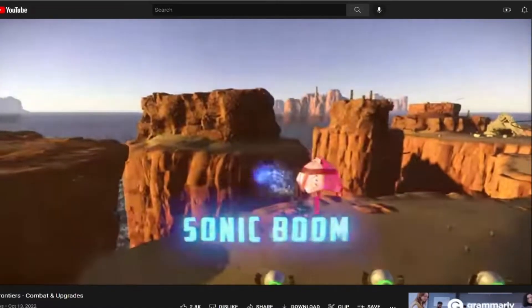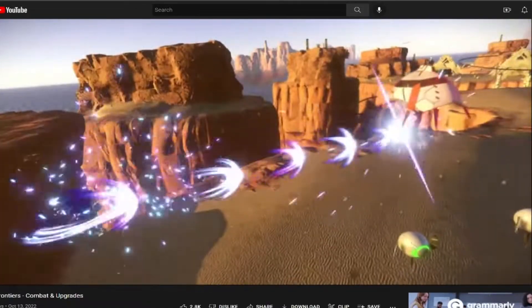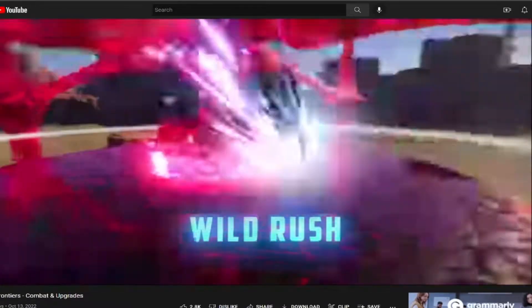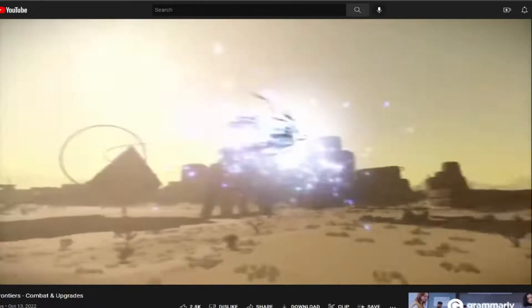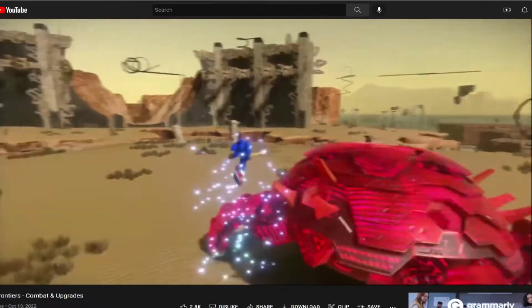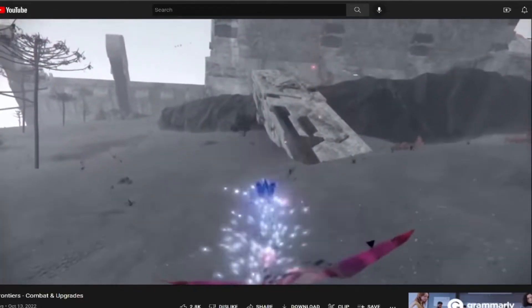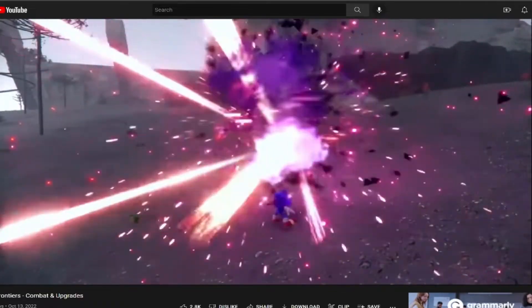To deal massive amounts of damage in a short burst, use Sonic Boom — that unleashes shock waves at the enemy. Another option to dish out major damage is Wild Rush, crashing into your targets with great force. It's a fast and stylish way to hit enemies hard. That move is cool.